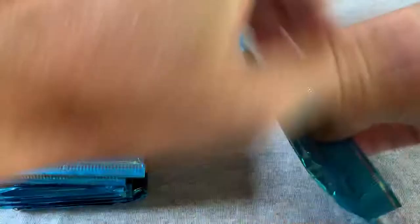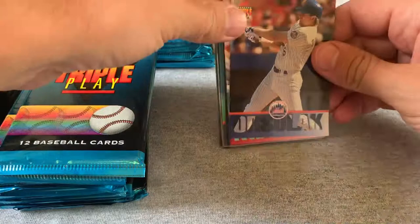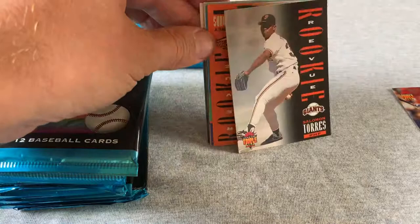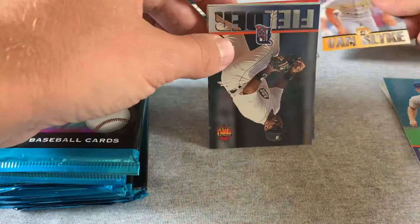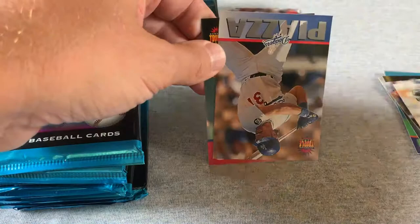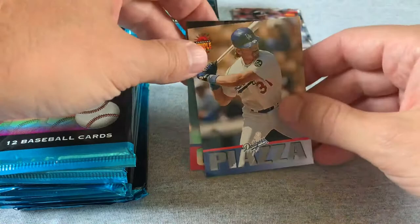I can't go through and read off every name so I'll just pick out the stars. There's a McGriff, a Salmon, a Torres, a Jeff Hammonds. We end up with a Mike Piazza and a Tom Glavine — a pair of Hall of Famers to end the first pack. That's a nice first pack. I'm not sure how evenly spread these inserts were from box to box, so I'm not sure what to expect.